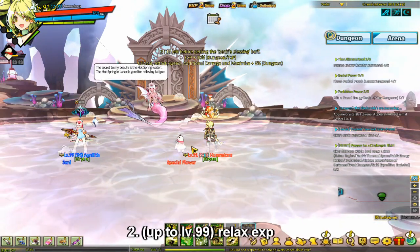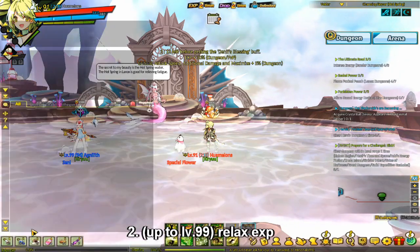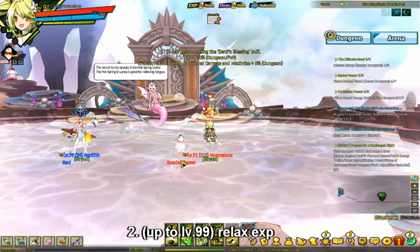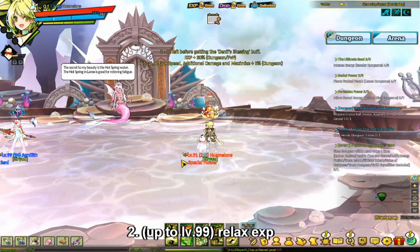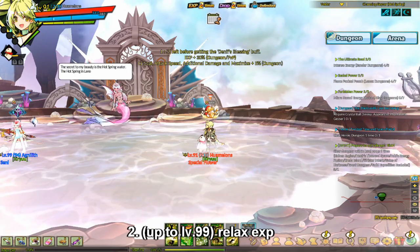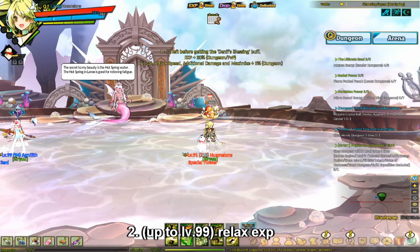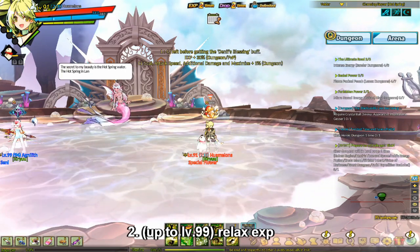Up to level 99, there's something called Relax EXP. To access it, you click your EXP bar to go to Relax EXP. Your Relax EXP bar fills up as you do dungeons or PvP, and if you stand in the hot springs waters, it'll convert the Relax EXP to actual EXP. A whole bar of Relax EXP converts to about 50% normal EXP. You can fill up the Relax EXP bar and convert it once a day.